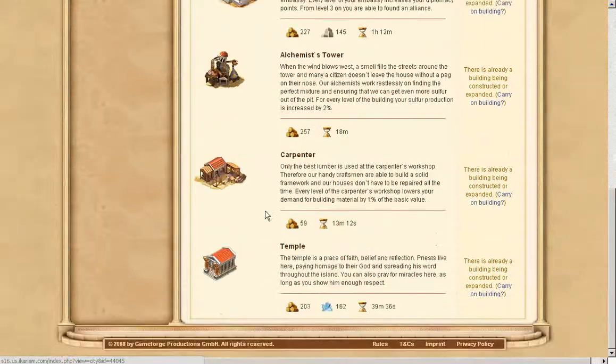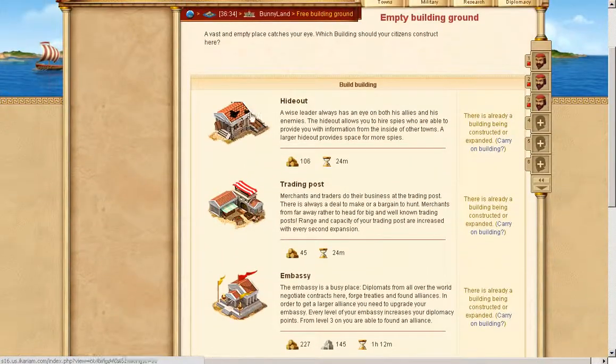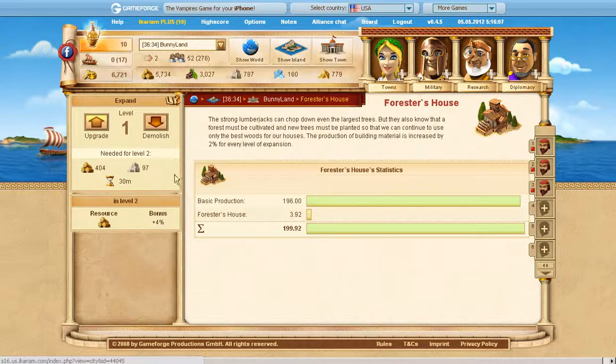This building helps you get miracles from the gods, and hideouts — if I haven't told you — are for spies. This one is for trading, and embassy is for making alliances and having goodies. You actually need it for trade agreements and also cultural agreements for your museums.